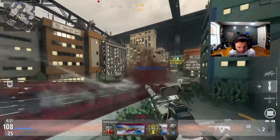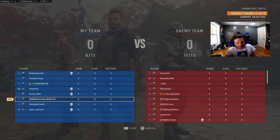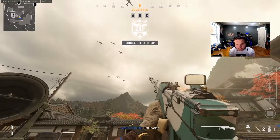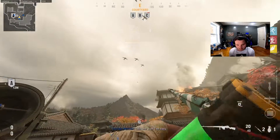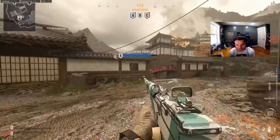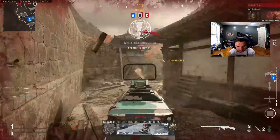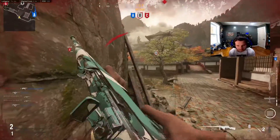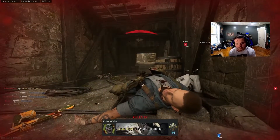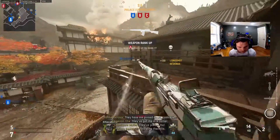Shotgun spam in Vanguard is still just as dumb as it ever has been — he doesn't even have to aim. Anyway, I'm gonna use this M1916 — I haven't used this gun in a while. It's a semi-auto gun and you can put a full auto barrel on it, which is kind of nice. But regardless, a big issue I think a lot of people have with seasons in Vanguard is the lack of interesting additions to the game.